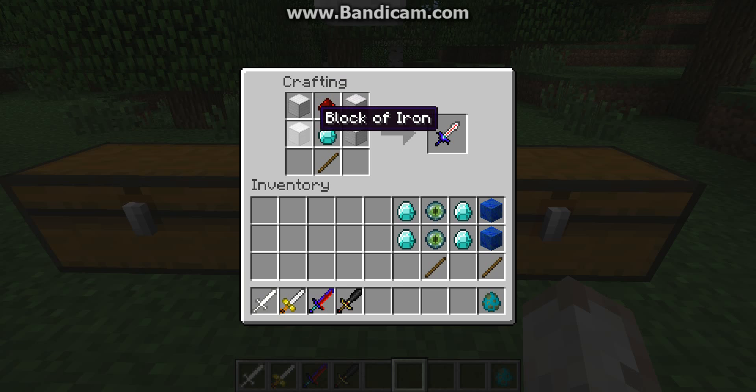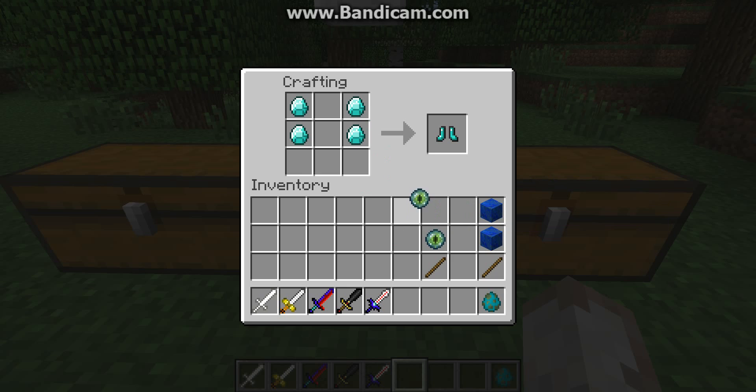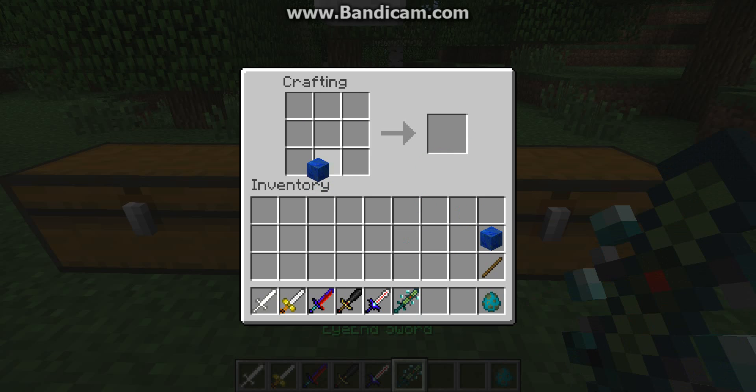One redstone, two blocks of iron, one diamond, and a stick equals the draconic sword. Four diamonds, two eyes of ender, and then a stick equals — I forget the name, it's the eye sword. That's a pretty cool one. In survival mode, these actually aren't too hard to make — you don't have to get five million diamonds like you do in some mods.